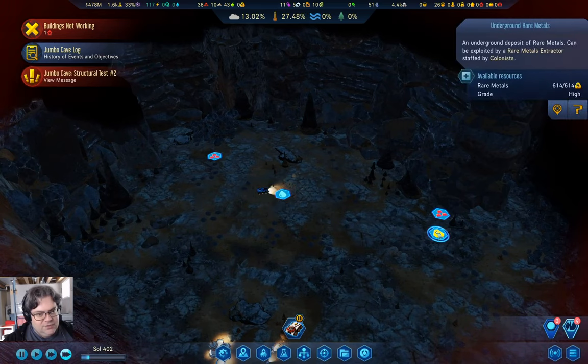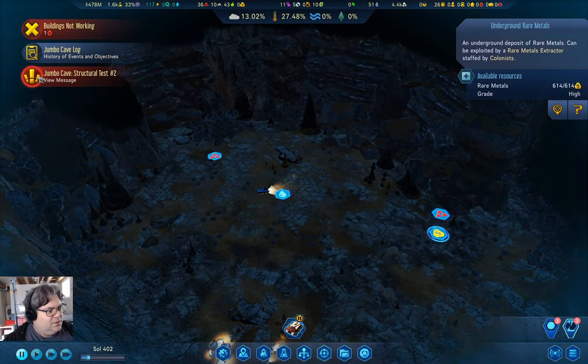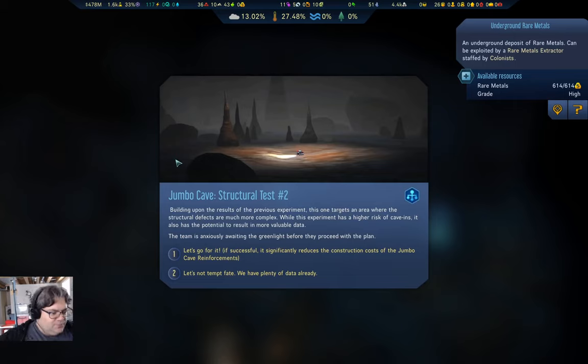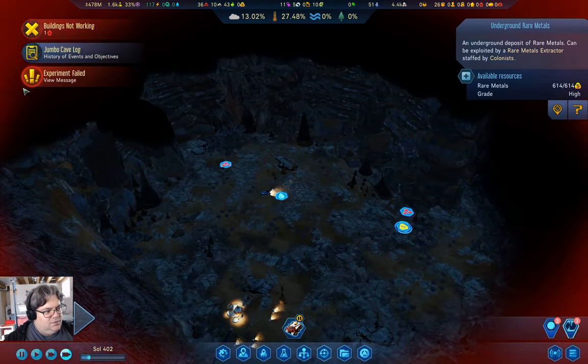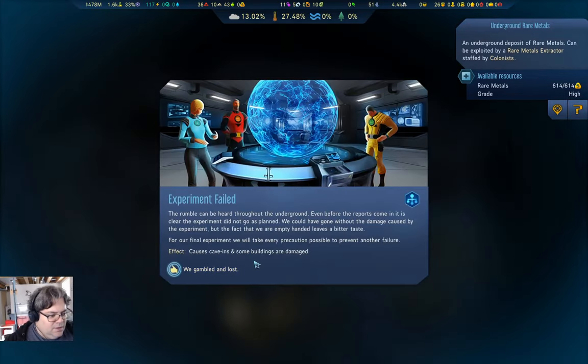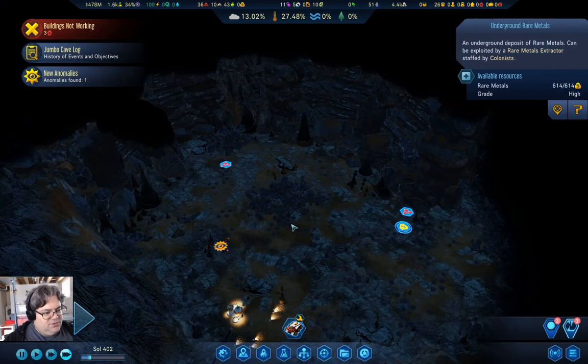Structure test number two. Building on the previous test, experimental data has a higher risk — the team is anxious. Let's go for it. Failed. It causes cave-ins and some buildings are damaged. We gambled and lost — splat.